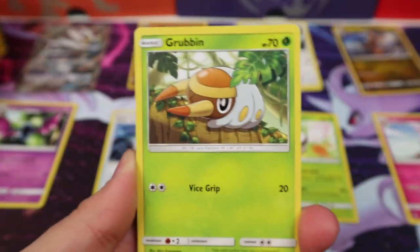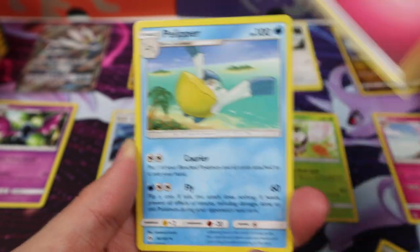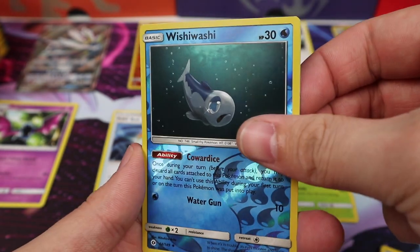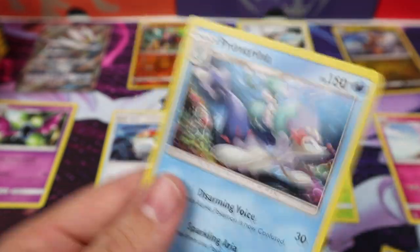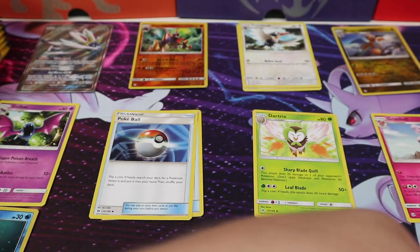Going through the whole pack: Grubbin, a Zubat, a Torkoal, Rowlet, Fairy Energy, Pelipper, an Ultra Ball, Corsola, a Wishy Washi Reverse, and a Primarina. We don't have a Water type stack yet, so there we go.